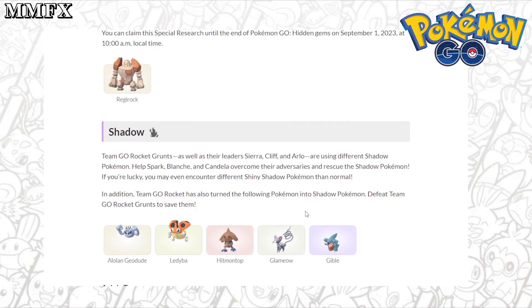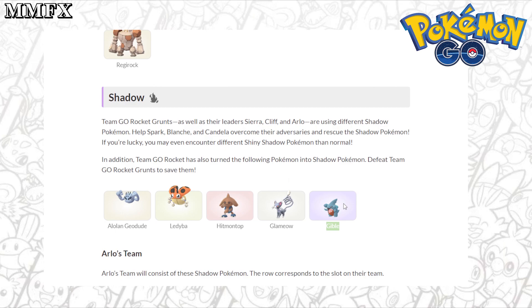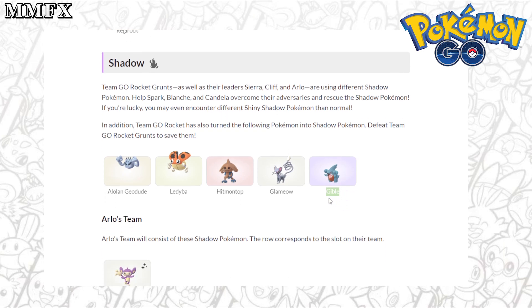The Pokemon you are going to find from Team Rocket Grunts are Alolan Geodude, Ledyba, Hitmontop, Glameow, and then the one everyone's looking for — Gible. I'm going to try and get as many Gibles as I can in this four-day period because they are going to be huge moving forward, especially for Raids and PvP.